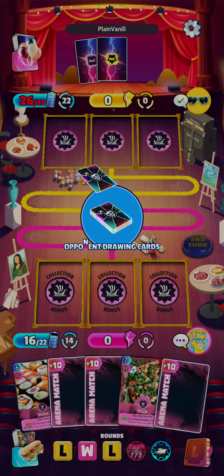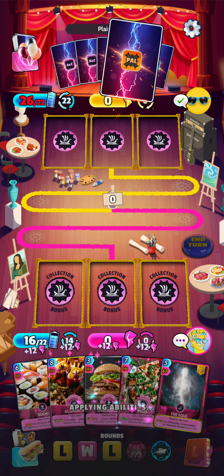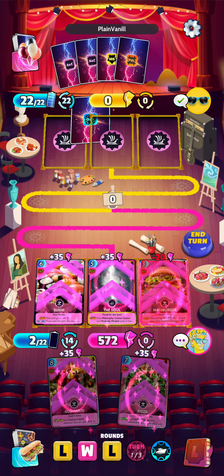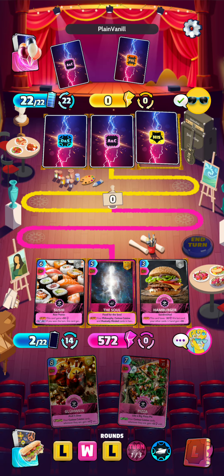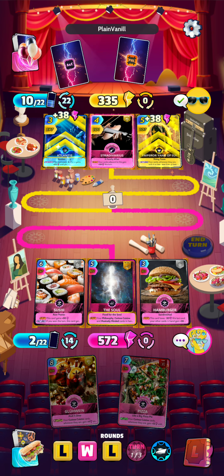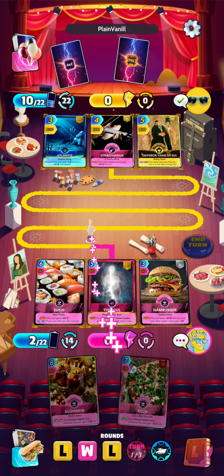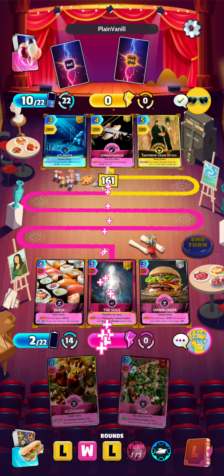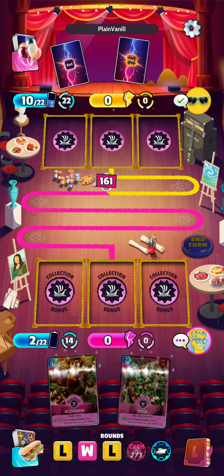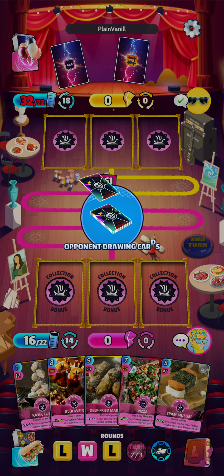Let's see what we draw. There is Sushi. I think we will play Sushi, the Soul, and the Hamburger for a 572 turn. I do not think the opponent can match that this turn. There we have it — we are in the lead by a decent amount. I think we have this round in the bag already. And our Gelwyn is getting very, very strong there in the corner, so we can play that as a nice surprise on the opponent.